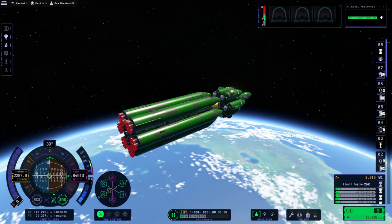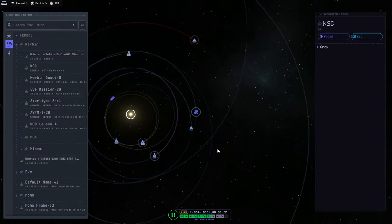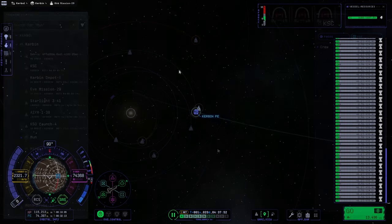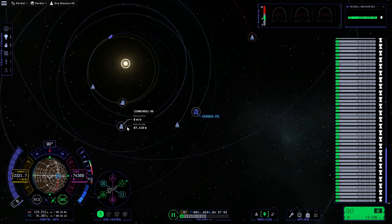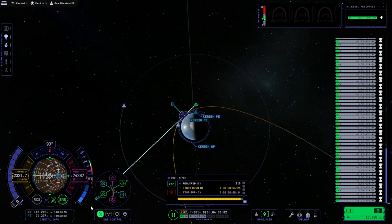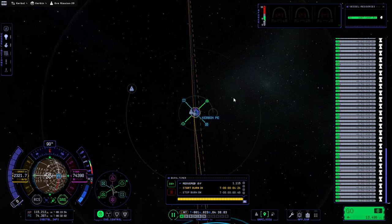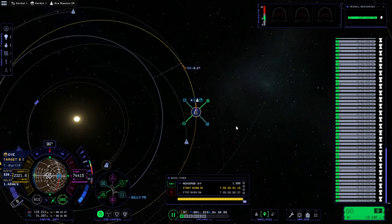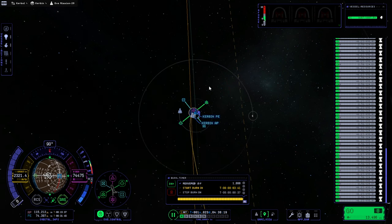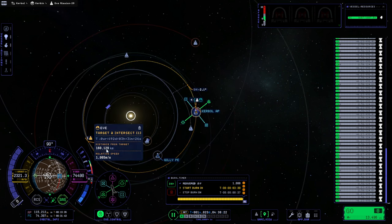Let's go to the tracking station and see when the transfer window is. Is it like 54 days? I'm sure plotting this with this sort of lag is gonna be wonderful. It doesn't know how much Delta V this stage actually has. I was thinking it's all one stage, so its timing is gonna be wrong. Having 1008 m/s to transfer isn't bad though. 160 kilometers? We're not gonna even hit that probably, so let's just go with it and see what happens.